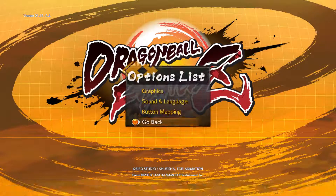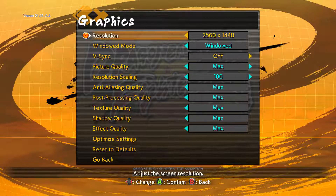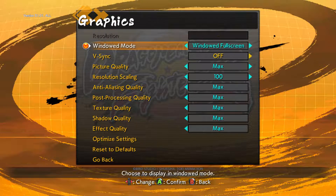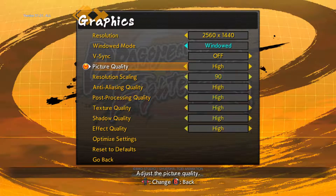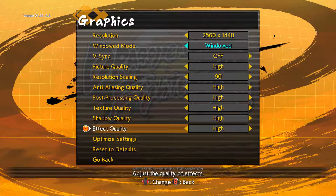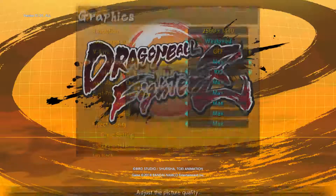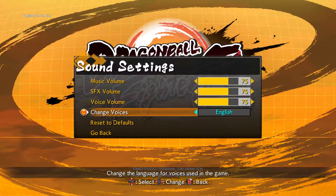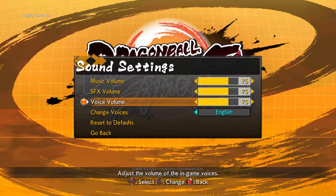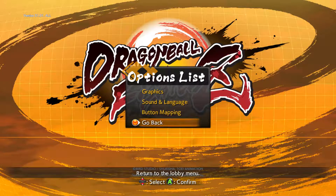Let's run through the options menu real quick. It's fairly simple. First off, these menus aren't mouse driven, so boo to that. Resolution, windowed modes, V-Sync on or off, picture quality max, resolution scaling, AA, post-processing, texture quality, shadow quality, effect quality. They don't tell us what kind of AA they're using or anything like that, but you do have a reasonable amount of options. You have separate sliders for sound, music, and voice. You have Japanese and English voiceover, and you can rebind your buttons.